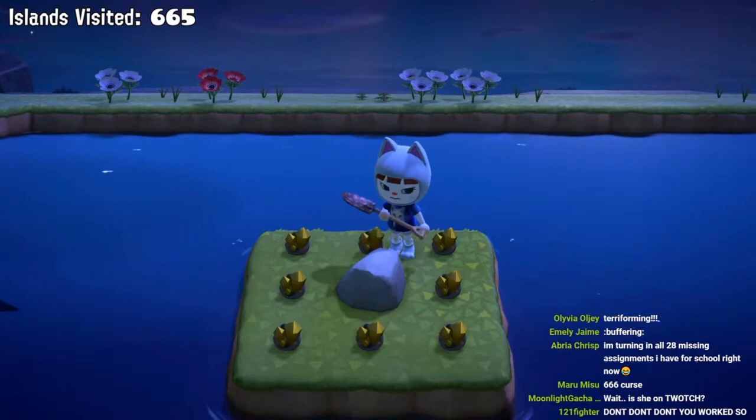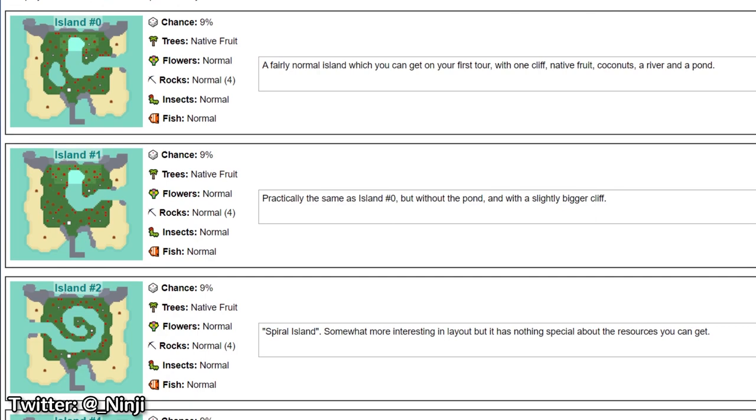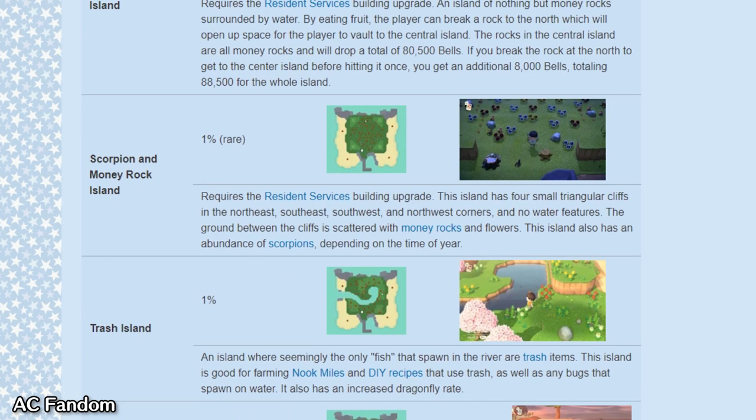If you want to know all the percent chances of finding each island and more information on them, check out the wiki that I've linked below and Ninji's map guide. Ninji's is slightly out of date because some spawn rates changed and islands were removed during the 1.2 Earth Day update. If you're going to utilize both, compare the information between the two sites. The wiki is fully updated, but doesn't lay out the information as nicely as Ninji's does.